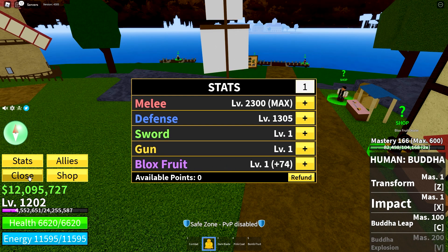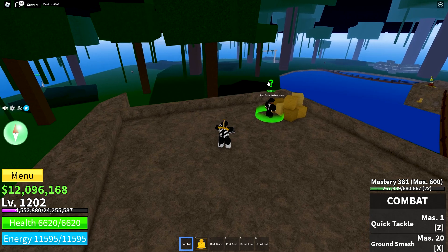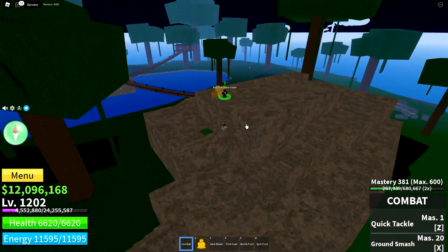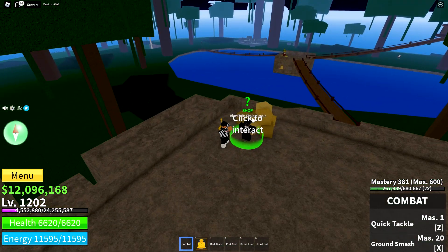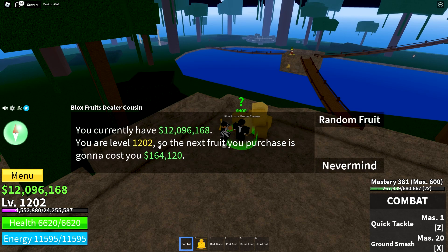This is the first island you'll go to — you'll be sent to the monkey/gorilla island first. You'll see this big building here and you'll want to go up to the Blocks Fruit dealer's cousin. Interact with him and he'll tell you his inventory refreshes every two hours, show your current level and berries, and calculate the cost of a random fruit. For me right now it costs 164,000 berries; if you're around level 50 it may only cost around 20,000 berries.